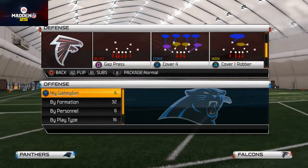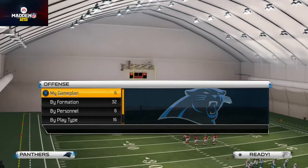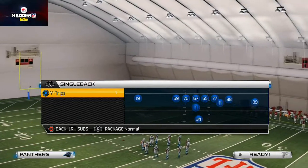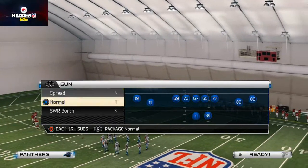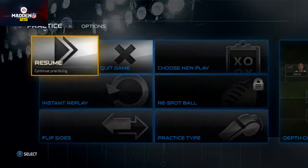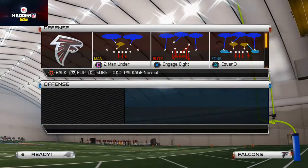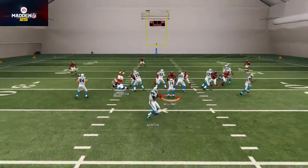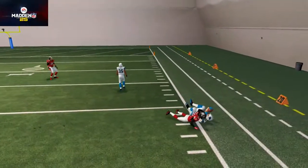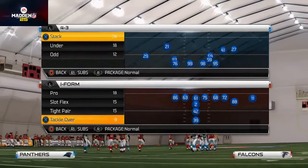I'd like to pick the play OLB Blitz and match it up against one of the better runs in the game. I may have picked the wrong playbook — yeah, I did pick the wrong playbook. So let's flip the sides. Even though this will work for Atlanta, we're going to have to show it with Carolina unfortunately. Sorry about that, a little unprepared this morning trying to get these videos cranked out for you guys.